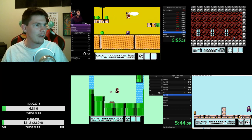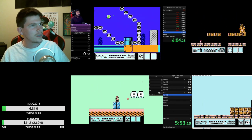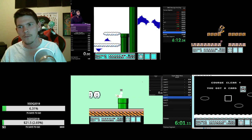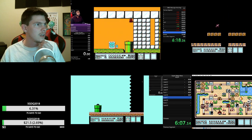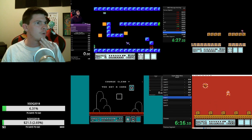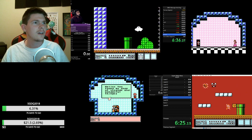Bear is only about 13 seconds behind his PB, which means he's probably very consistent at the route he's taking. Meanwhile Bach is doing the trials level, which means he clouded the fort. There's a pretty big debate going on about which strategy is actually faster for a race. There is a pretty good bonus to doing the trials level in that you can get a hammer suit — if you get the hammer suit you can kill Bowser with that.